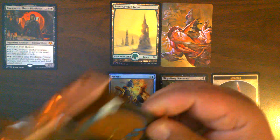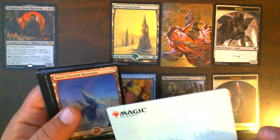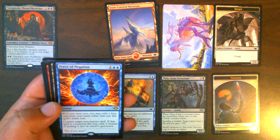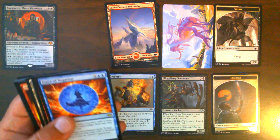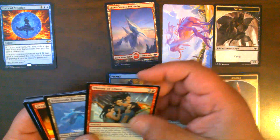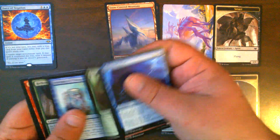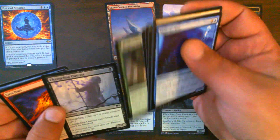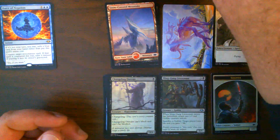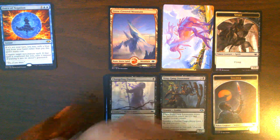Pack number two. We've got another Yawgmoth, which we can trade. Snow-Covered Mountain — hey! Force of Negation! This box is already off to a fantastic start; we've pulled one of the two that we need. We've also got Miscut Throes of Chaos, Frostwalk Bastion, Urza's Rage for our uncommons, and two good pulls for our commons.